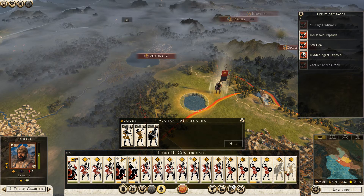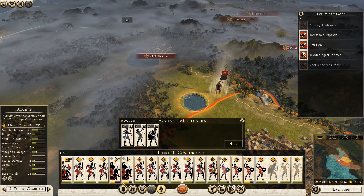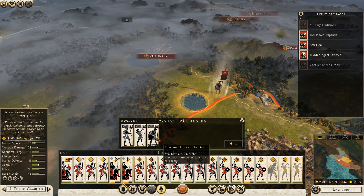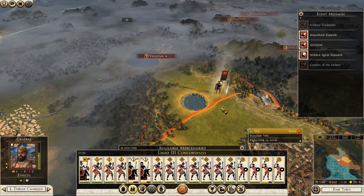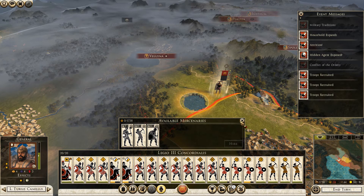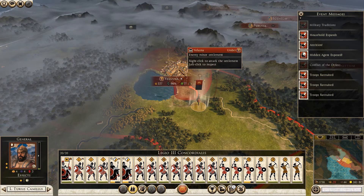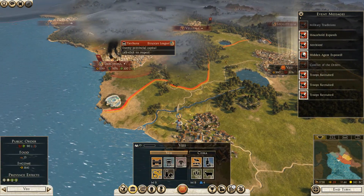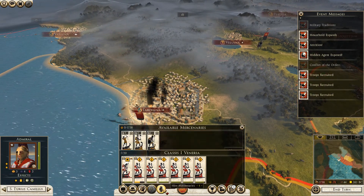Let's grab the archers. 23, 28 - okay, so my guys are better. I'll grab archers. Alright, Umbria declared war on me and they're wide open for attack. My blockade is still going on down here.